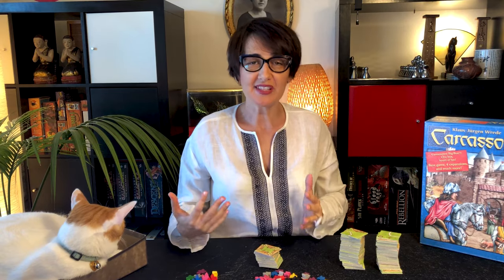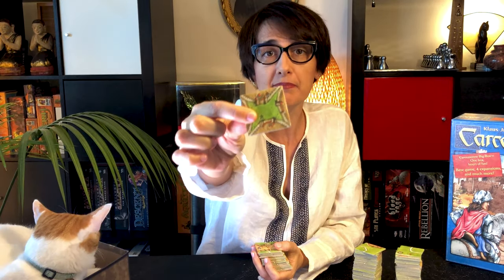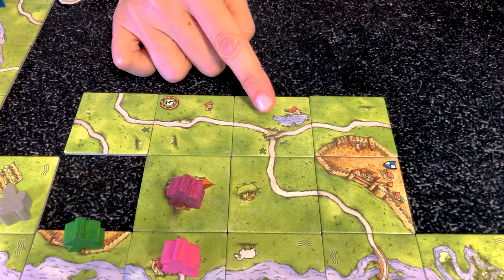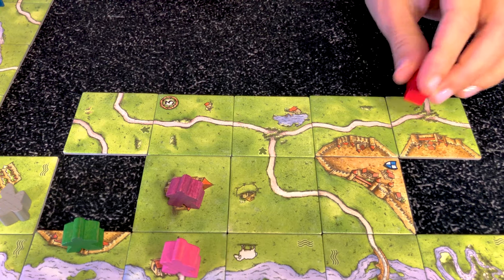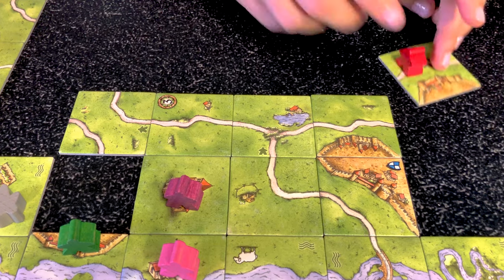If you want to use the Inns and Cathedrals expansion, you will shuffle the 18 tiles that come marked with a meeple symbol with the base game tiles. You will also receive a meeple that is bigger than the others. The Inns and Cathedrals expansion gives you the opportunity to build bigger cities and longer roads, potentially giving you a lot more points or none at all. There are six tiles in the expansion with an inn on it. What the inn does is when you close a road and put a meeple, you get two points instead of one — so for this road, it would be six points.